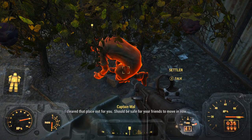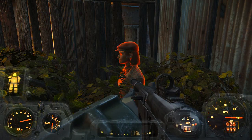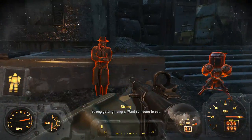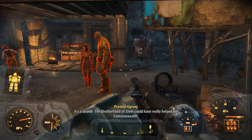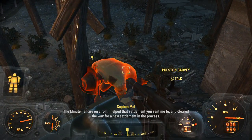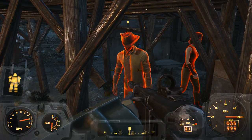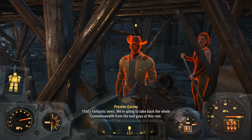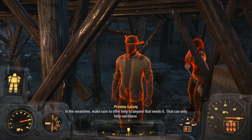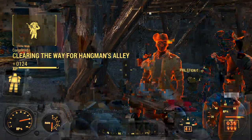I cleared that place out for you. It should be safe for your friends to move in now. Sweet. That's Nick. Where's my boy Preston? There he is. I'll let you know if I have any settlements that need our help. In the meantime, make sure to offer help to anyone that needs it. Sure thing, boss.